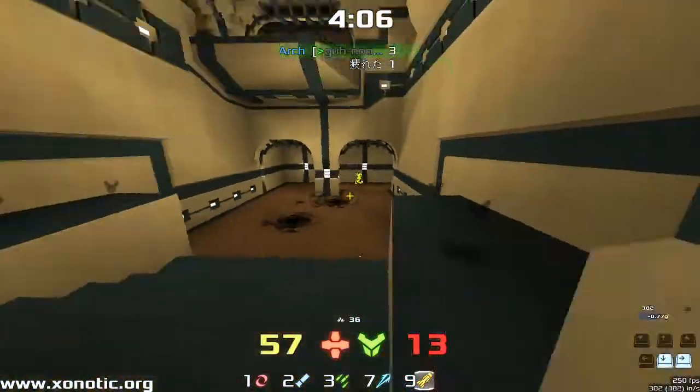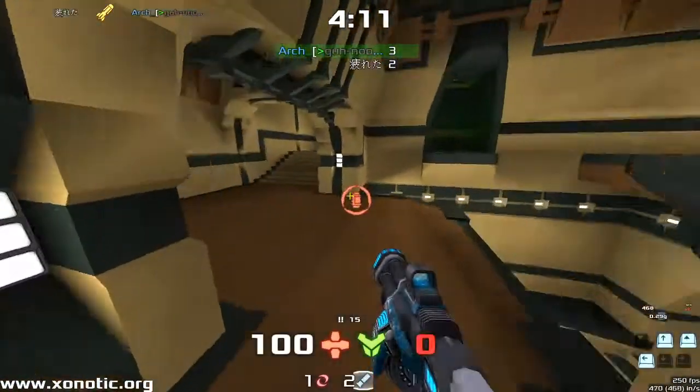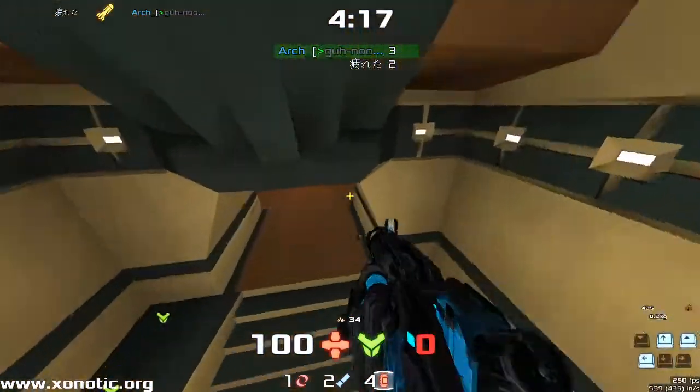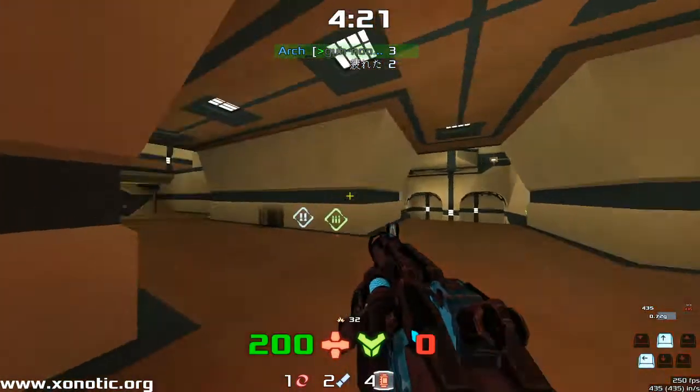Now with not quite the right weapons to take this fight, staying with only two health is probably the best thing to do there. Try and fake Tommy out — make him think that Arch has much better health and a much bigger stack than he actually does, and potentially would have made him leave. But it didn't quite work. We're now three to two.